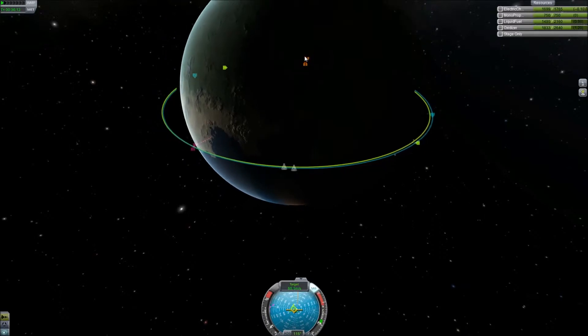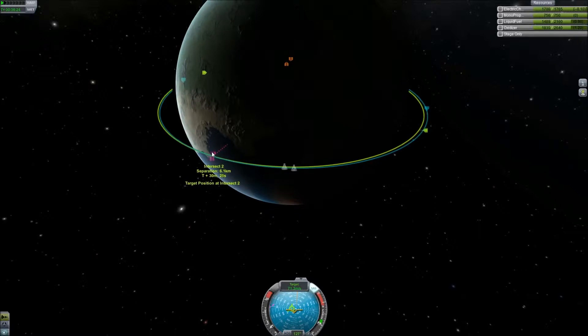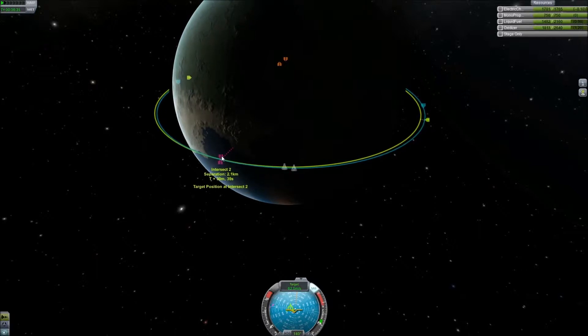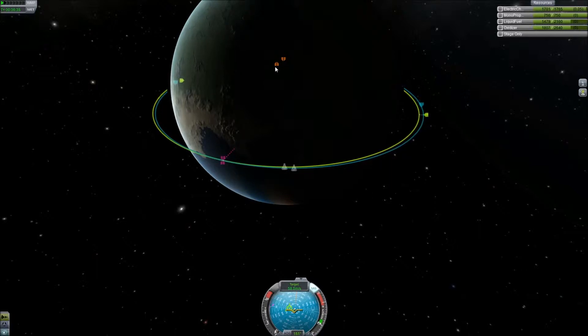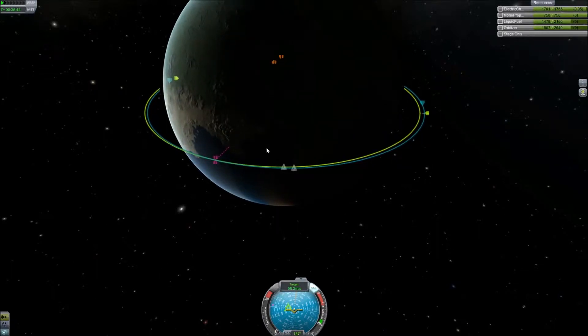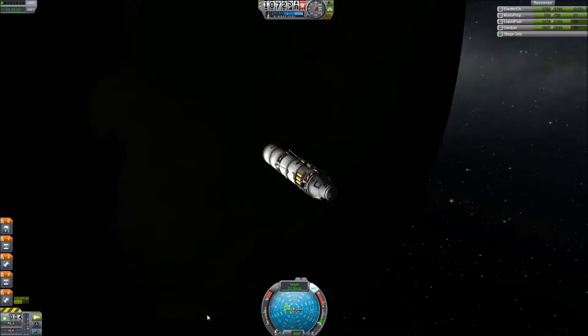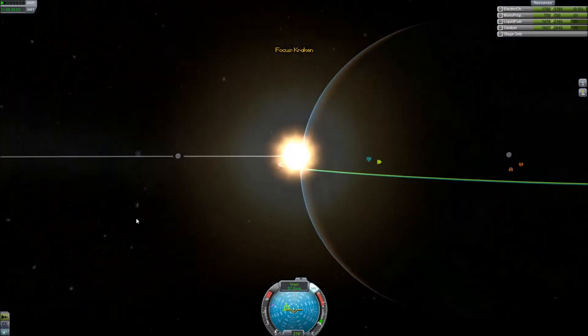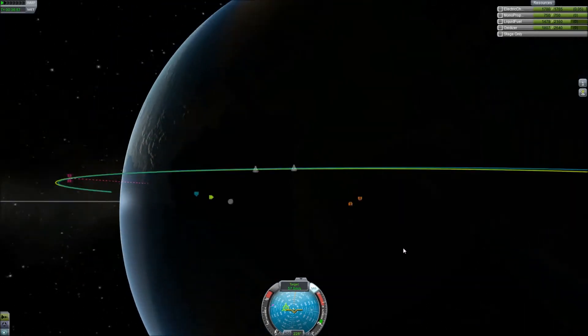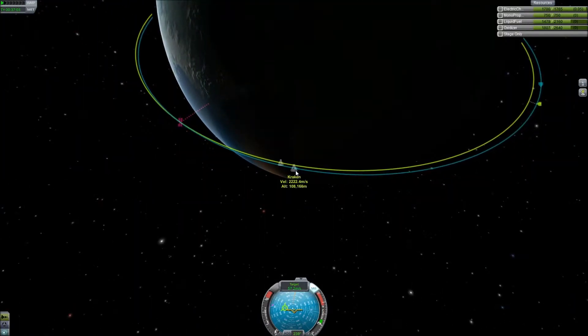But theoretically this is going to bring our rendezvous closer. Do you guys hear the whale noises in the background? Because I definitely hear whale noises in the background. That gets us to 0.8 kilometers on the other side of the planet — well, on the same side of the planet, just back there. As we travel over a continent... I believe this is the one we launched from. Yeah, there's the space center right there. As we go over the space center at an altitude of 108,000 meters.